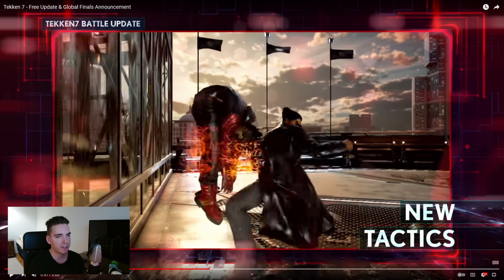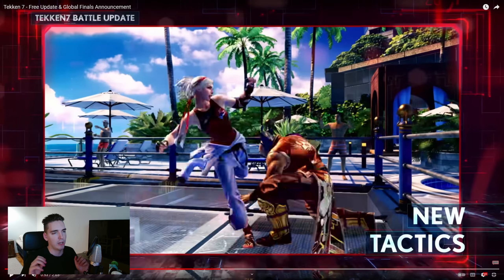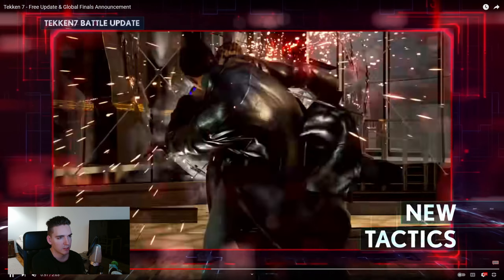Now this new tactic section focuses on a new type of wall stun mechanic. What would normally be a wall splat — they hit the wall and kind of slump over — some speculate it's gonna result in guaranteed damage, however to me it looks like you wall stun them and then you are forced into a mix-up. I'm not sure how it's really going to work because from all the clips we're seeing, it was from multiple types of moves that had different properties on hit: ballerina spins, pushback, and just regular knockdowns.